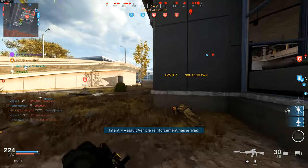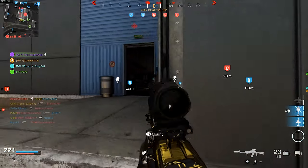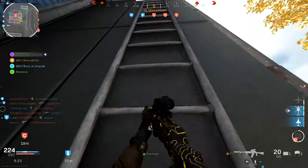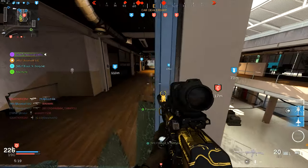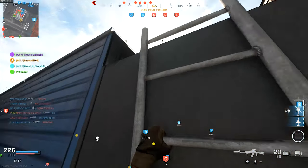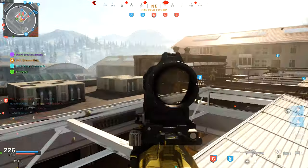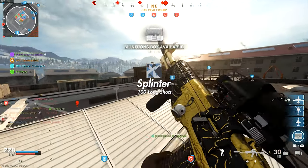Hip fire kills — 75 of them. Shipment 24/7 is your best bet; you can theoretically do this in a single game. If Shipment 24/7 isn't available, use objective game modes to get close to enemies. If you're playing Kill Confirmed or TDM, just don't aim in — that's how you do the challenge. Easy.